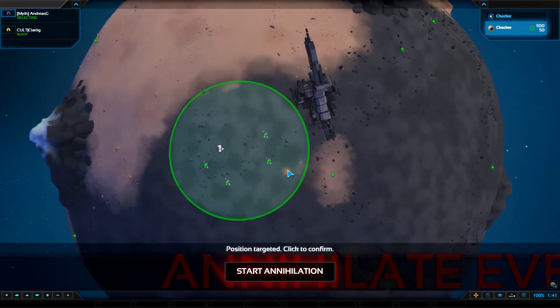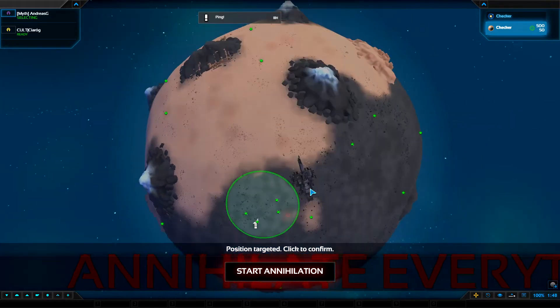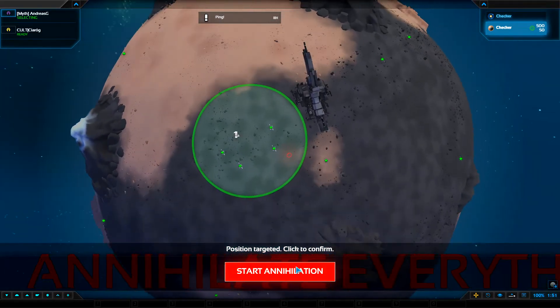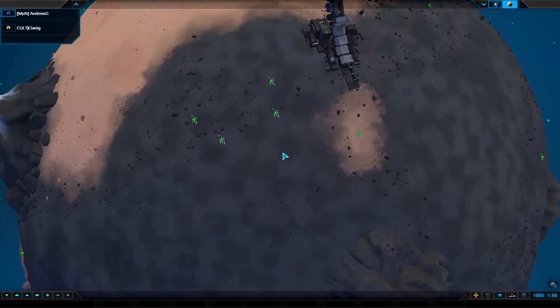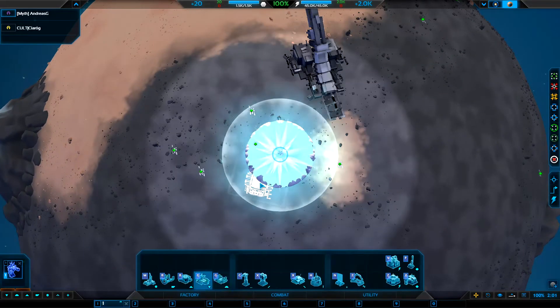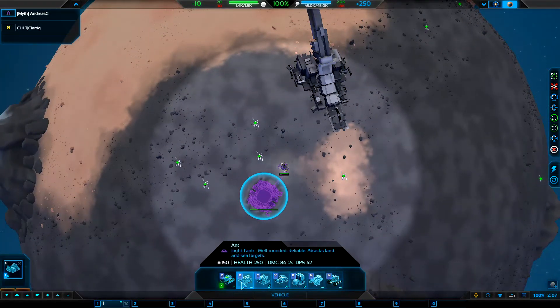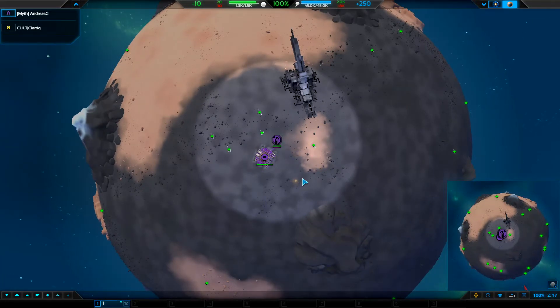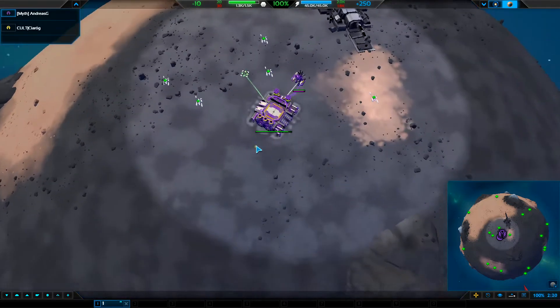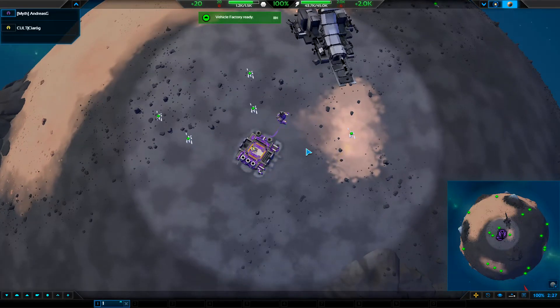We spawn here and we can do a vehicle into bot build. If you want a further explanation of the commander walk build process, let me know and I'll do that in another video — maybe a PA Academy video. For now we focus on strategic planning. We open a vehicle factory and the idea is to get five fabbers early on. We also need to make sure we're defended against fabber snipes early on — that's a big focus. We want to make sure the base is not being threatened.